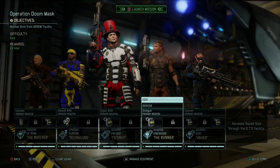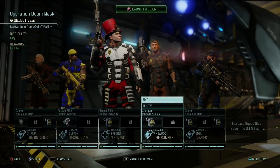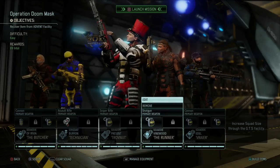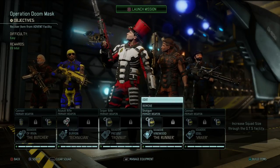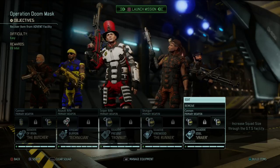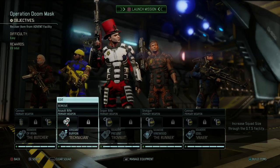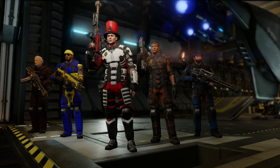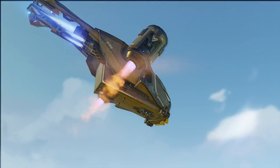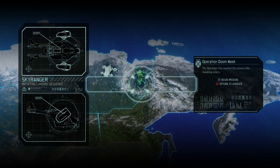Hey, what's up everybody, my name is TrophyNet and welcome back to our commander playthrough of XCOM 2. We're ready to go on a guerrilla operation called Operation Doom Mask, in which we'll need to recover an item from the Advent Facility. Since it's an easy mission, we're going with Geralt, Vinnie, Christophe, Ulrich Vryer-Edel as squaddies, and Benito our sergeant specialist. Hopefully we get some promotions so that Christophe's ranger class can improve the concealment ability.